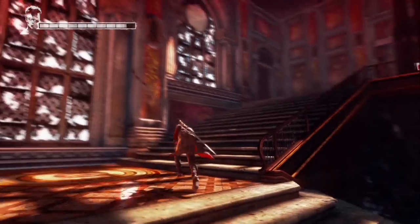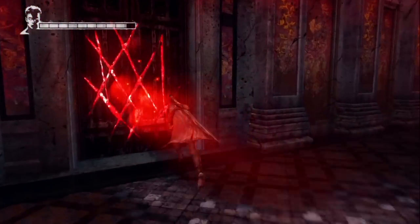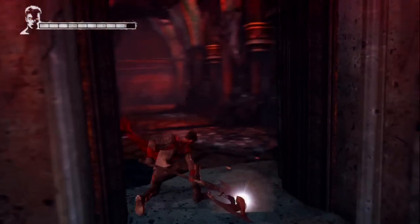You will again find yourself back in the main hall. Once you have the Arbiter, you can smash through this door, and again, right above the door frame, there's a lost soul.